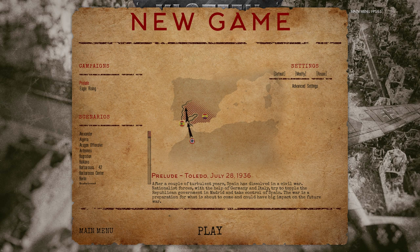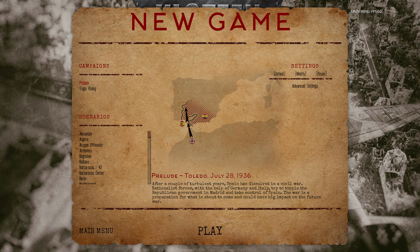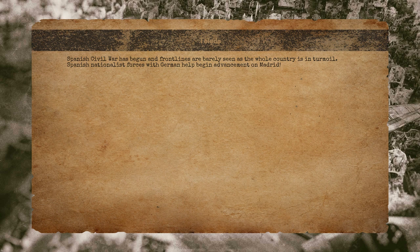You can start here with the new game, going on with the prelude campaign that will send you to the start of the Spanish Civil War, which was like a training ground for the German Armed Forces. Hit play here, wait for the scenario to load, and once it's ready, a continue button will appear — make sure to hit that one.